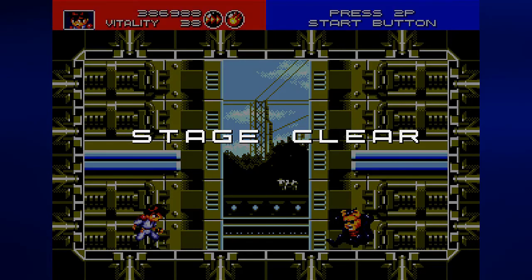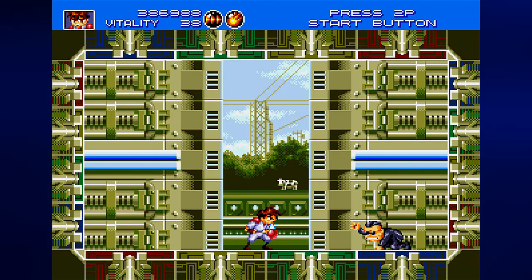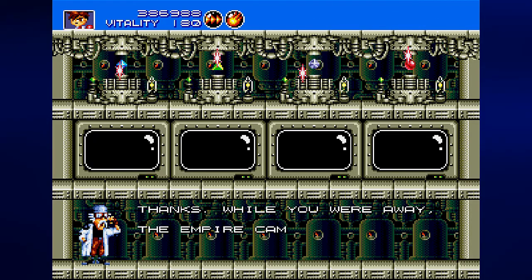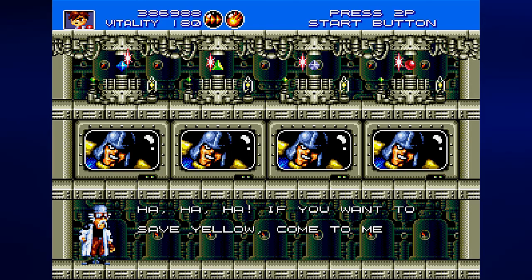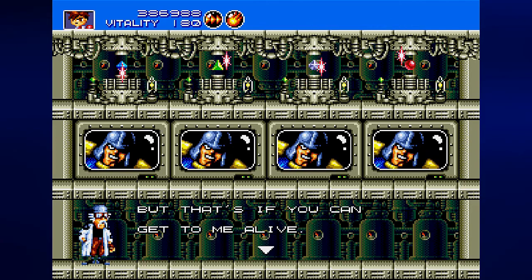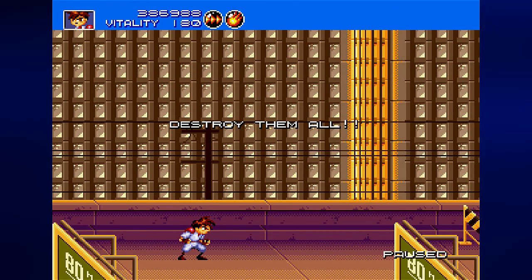I forgot what yellow did — oh well. But when you beat Black, he will throw this at you. Don't touch it, it explodes. Just shoot him and he'll give you the real gem. While you were away, the Empire came and kidnapped Yellow. Ha ha ha — if you want to save Yellow, come to me with all the gems. Unfortunately, we don't have a choice. But that's if you can get to me alive. We must obey him — please save Yellow. That guy has a name but I will not remember what it is until the next video.